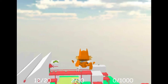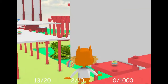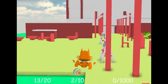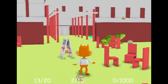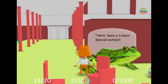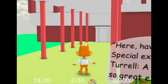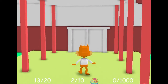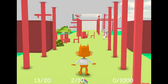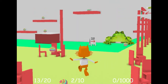There's a giant frog down there. All the signs are pointing this way but I'm not a conformist, I'm going the other way - like a crazy rebellious dude. Here, have a ticket: Special Exhibit, James Turrell: A Retrospective. So great. Thank you Mr. Man, can we go in this way? Nope, I guess not. I should have followed the signs. Sometimes being a non-conformist just doesn't pay off - sometimes you have to be one of the regular people.